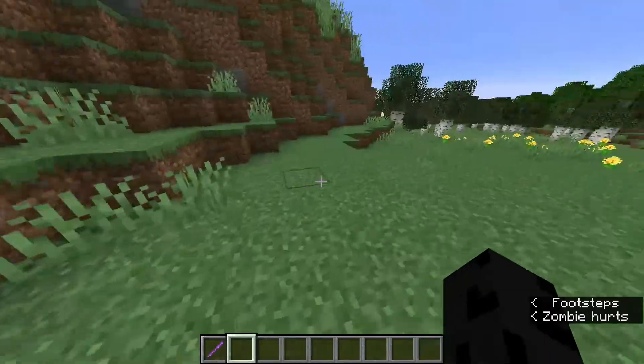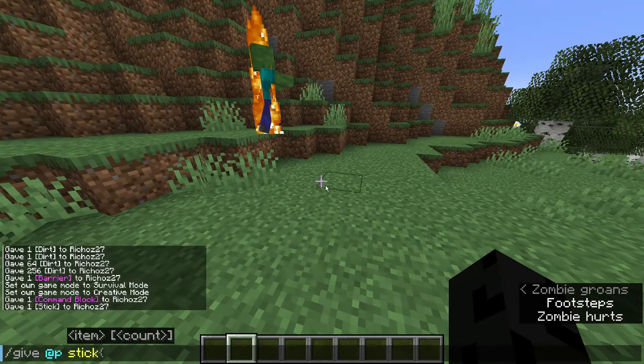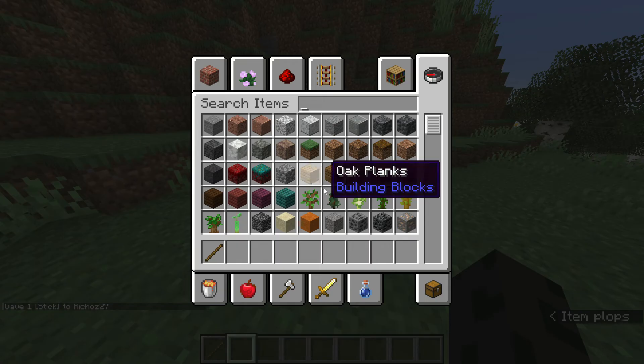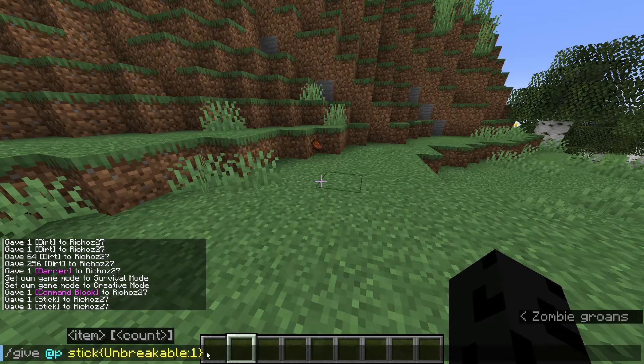What if you wanted a knockback five stick? Then you'd have to type in the command with the stick at the end and put in some curly brackets. Inside, you can type in a number of things. For example, unbreakable with a colon and then 1 — this will make it unbreakable. That's kind of useless for sticks since they're already unbreakable.